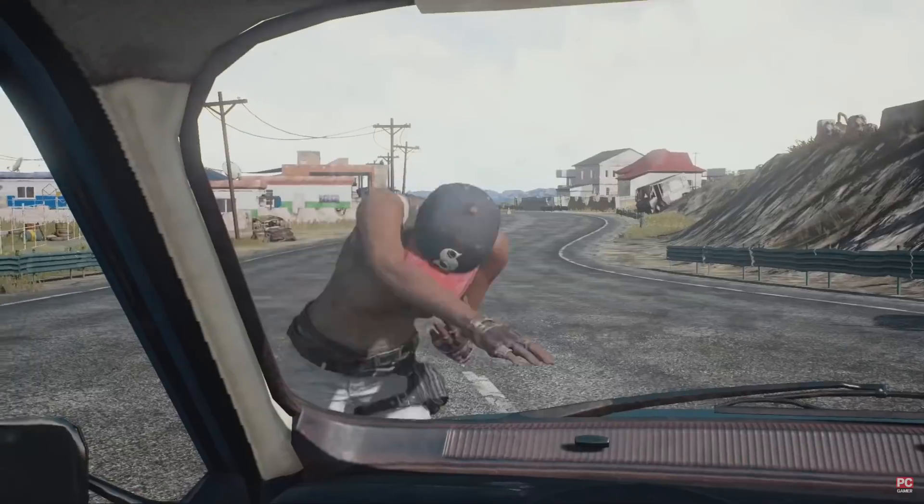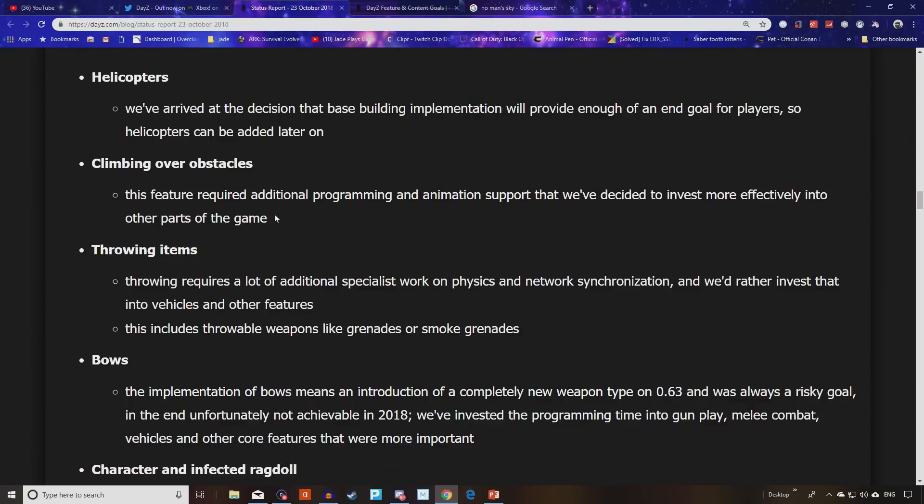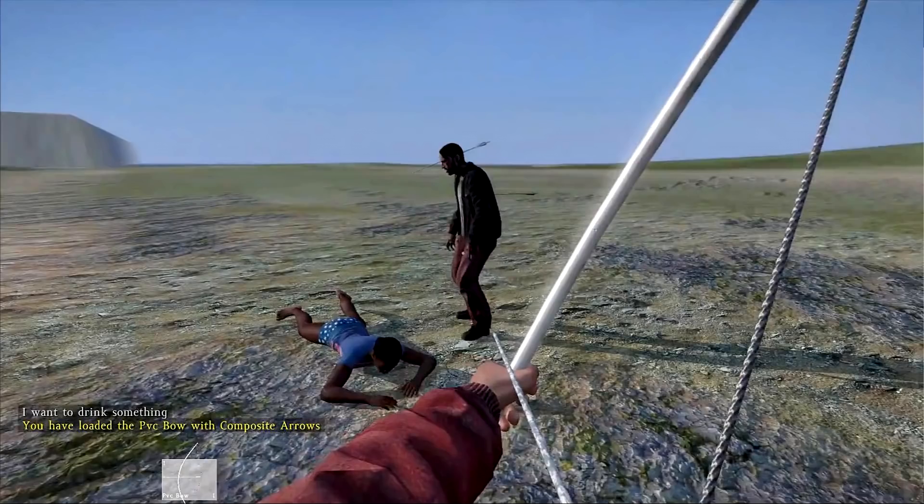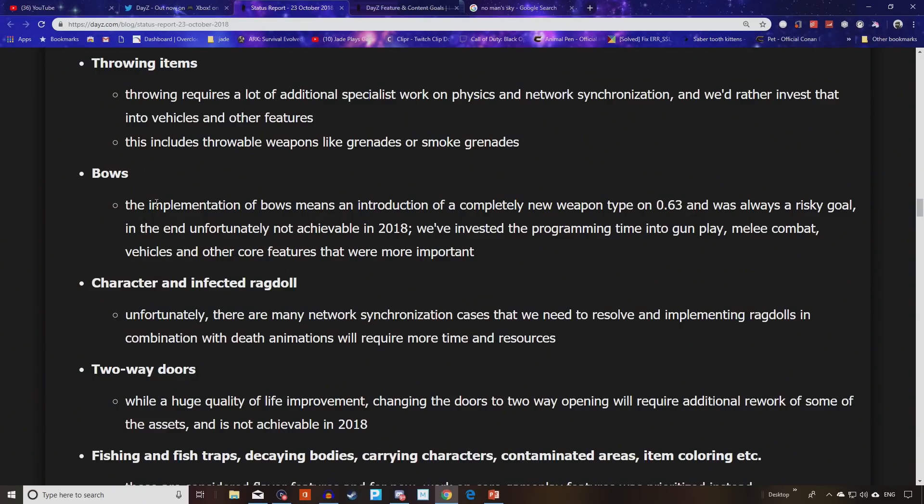Not to mention DayZ's map is absolutely massive — much bigger than any Battle Royale map you've played — so there's a lot more to compute about objects, terrain, and items when climbing. I don't have a real problem with that not being in there. Throwing items won't make it either — throwing requires a lot of additional specialist work on physics and network synchronization. They'd rather invest that into vehicles and other features. This includes throwable weapons like grenades or smoke grenades. Bows also won't be in — the implementation of bows meant introducing a completely new weapon type in 0.63 and was always a risky goal. Unfortunately not achievable in 2018. Programming time has been invested into gunplay, melee combat, vehicles, and other core features.